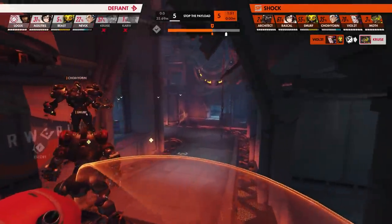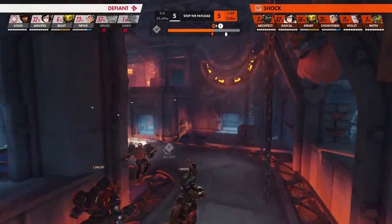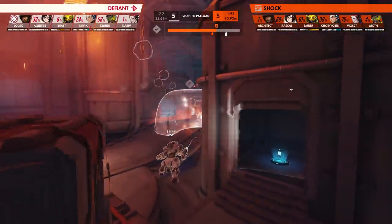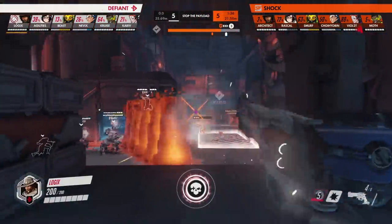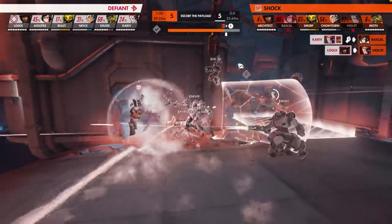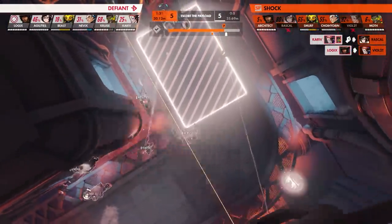Our fourth and final play is yet another game-winning boop brought to us by Moth. Both the Defiant and Shock have done a full round of King's Row each, and Defiant pushed just short of third point on their second attack round. With roughly only a minute left, winning the teamfight here is crucial for both sides. As the fight begins, Logix gets a huge pick onto Shock's main healer, Violet. Shortly after, Rascal falls because of Defiant's offensive wall. Just like on Hanamura earlier, Shock is down and the enemies have every right to win this fight.